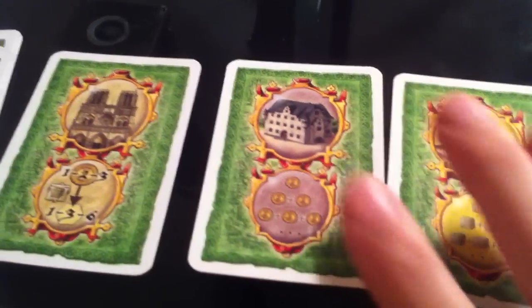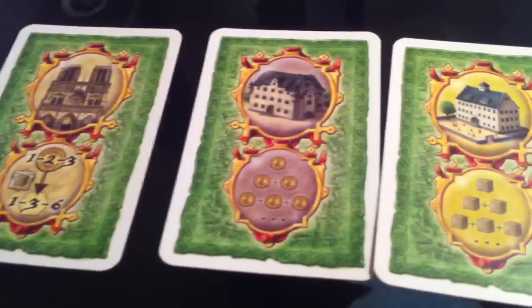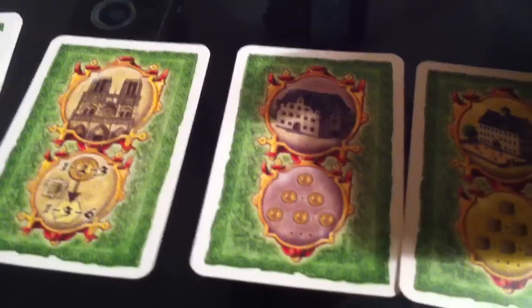If I give two cards to Jen, she gets to keep one of them and give the other one back to me. So I have to not only choose what's best for me, but also be careful about not giving Jen something that's really good for her - though honestly, most everything is really good, so it's always a tricky decision.